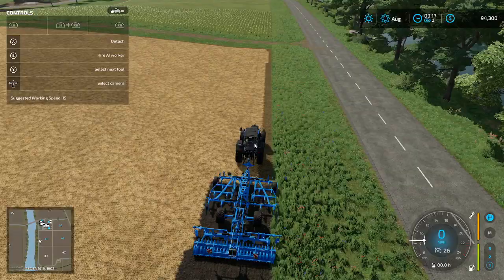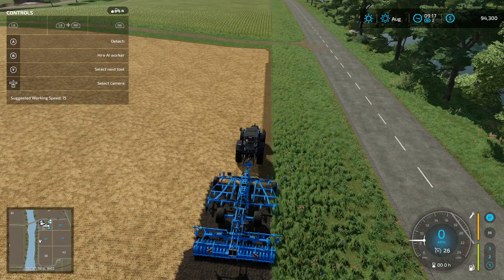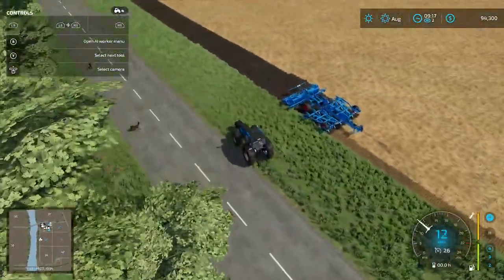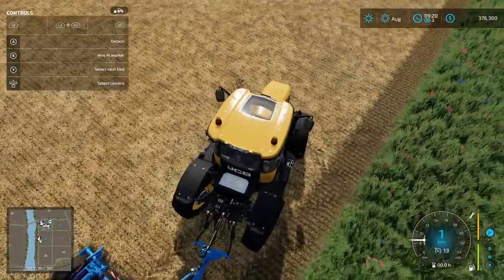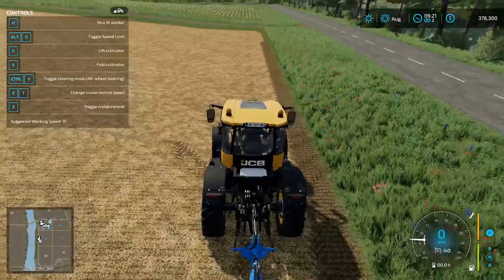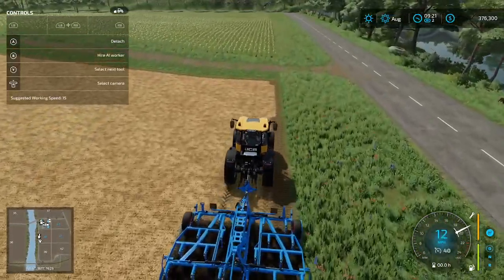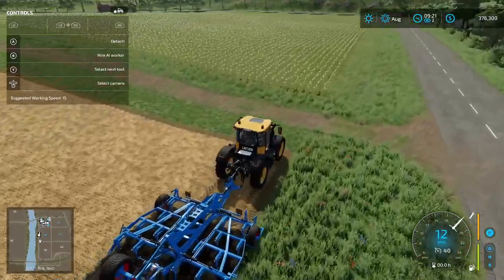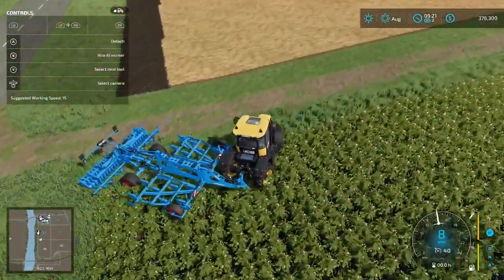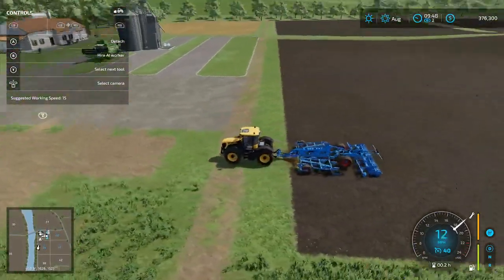The cultivator requires 225 horsepower. Let's get a new tractor — the Valtra's not going to cut it. We've got our new tractor now and it is very quick: top speed of 40 miles per hour, 235 horsepower, just above the output necessary. Let's cultivate. We're coming towards the end of the cultivating and it's looking really nice.